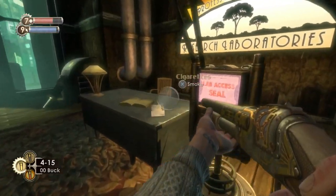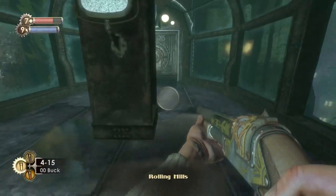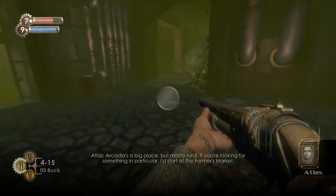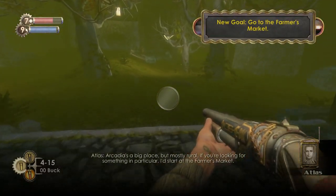I'm going to try and get the chlorophyll off Houdini Splicers without having to go into that area — we're going to save that area for the tonics we need to create. On that cabinet there on the right is one of the chlorophyll solutions. And then on the way out it's going to change and tell us about Farmer's Market and point us in the right direction.